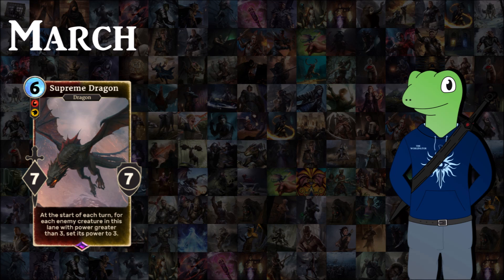Next we have Supreme Dragon, probably one of my favourites of the pack — love the card art. It's a Crusader 6 cost 7/7 which at the start of each turn — not just your turns but your opponent's turns as well — for each enemy creature in this lane with power more than 3, sets its power to 3. This is strong because it goes off every single turn and only affects your opponent.